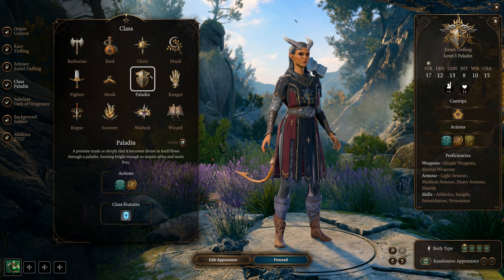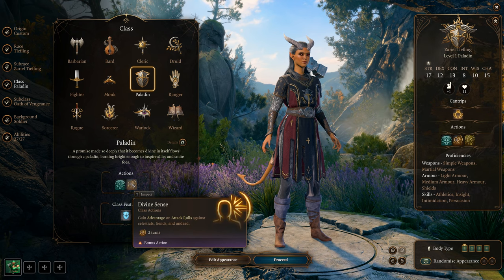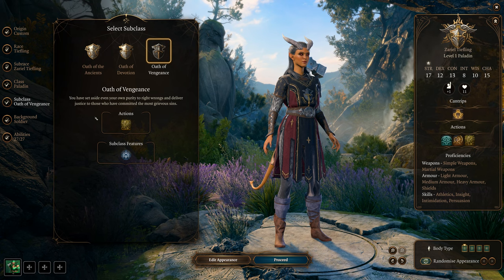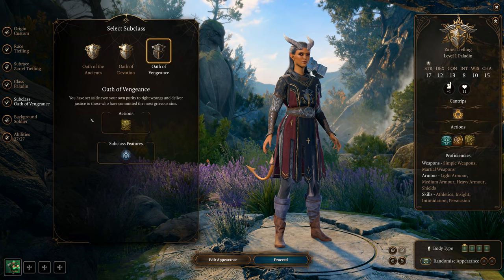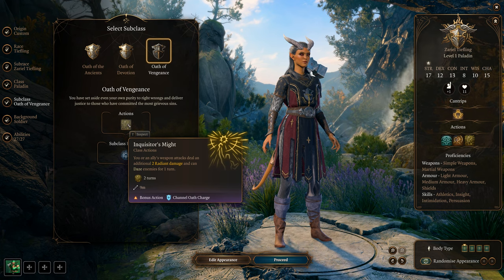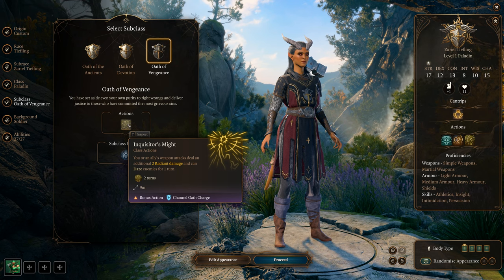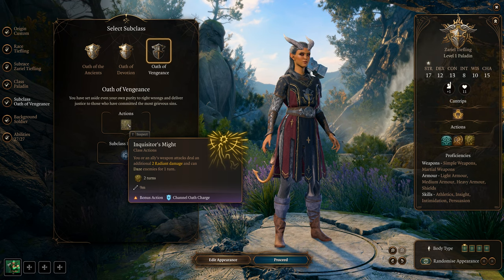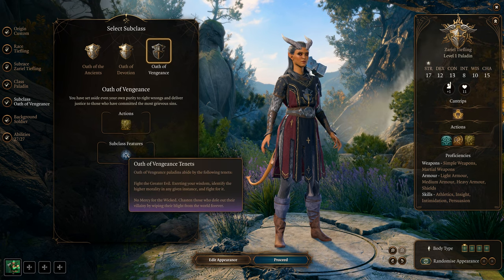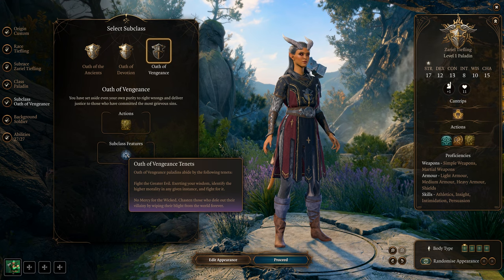For classes we get Lay on Hands as a heal, Divine Sense giving advantage on attack rolls, and we get to channel our Oath. Choosing Oath of Vengeance, we get the Sacred Weapon channel — your and your allies' weapons deal an additional 2 radiant damage and can daze enemies for one turn. If you daze enemies they won't be able to hit you, and we'll go over the tenants a bit.